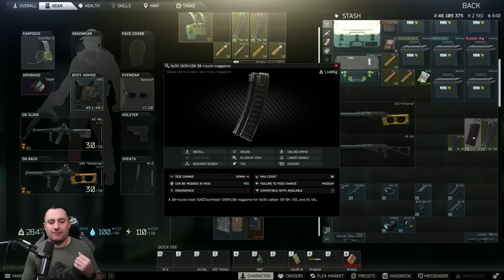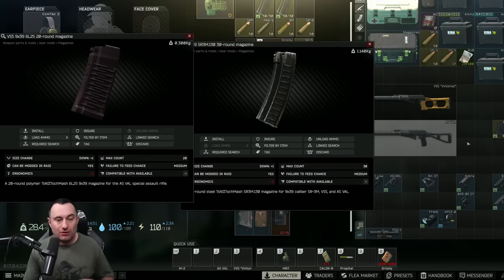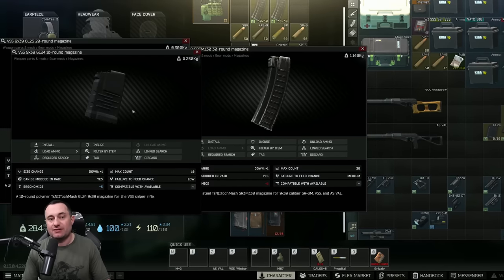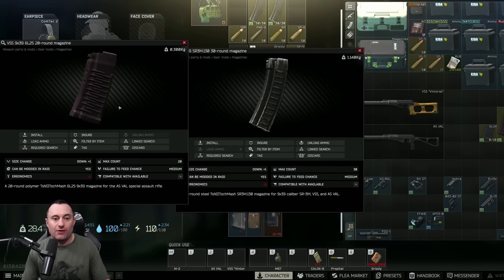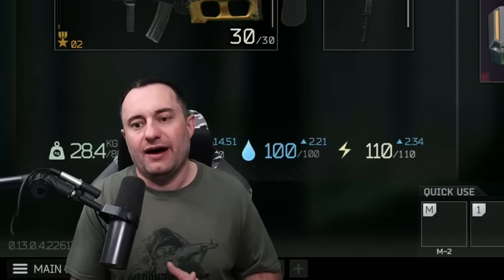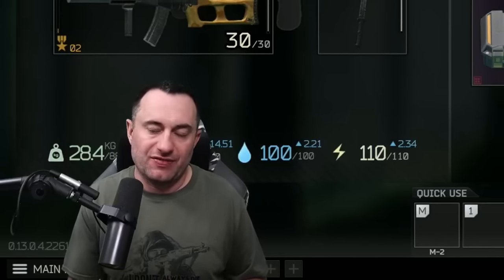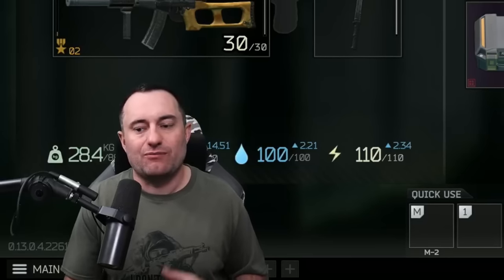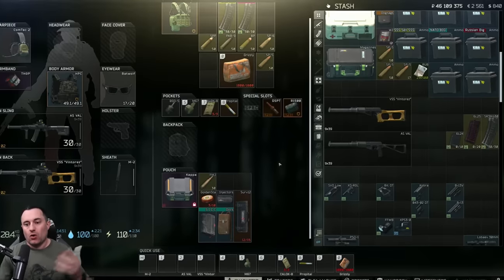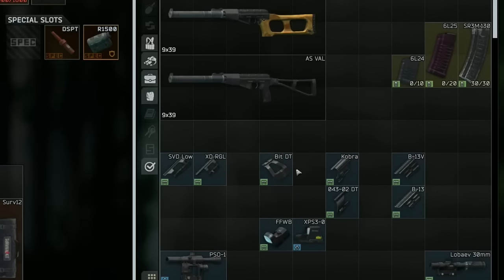As far as stats: the 30-rounder gives negative five ergo, the 20-rounder is negative two, and the 10-rounder gives plus five ergo. Some players actually prefer 10-rounders when using the VSS as a DMR for that extra ergo and easier handling, and it also frees up more rig slots since 10-round mags fit in more pouches than 20s or 30s.